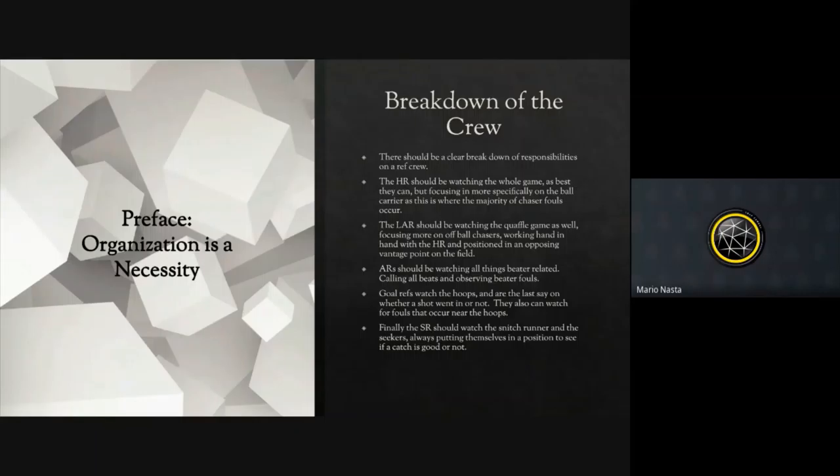I wanted to start off talking about the breakdown of a ref crew across the board. I think it's something that isn't discussed enough and can be confusing, especially for newer refs. Overall, what I found most effective is your HR — they've got the whistle, they're in charge of the overall pace of the game. They should be watching the Quaffle game predominantly, specifically watching the ball carrier, so they can adjudicate fouls and stop and start play as needed.